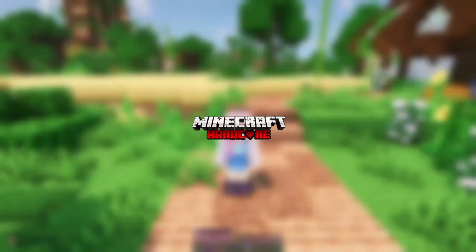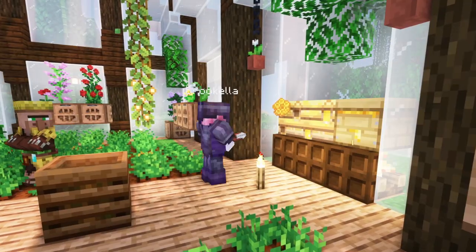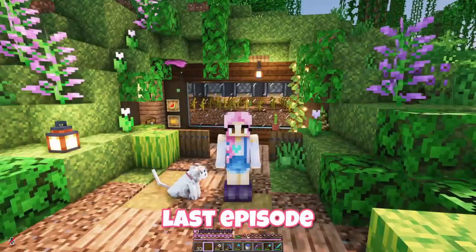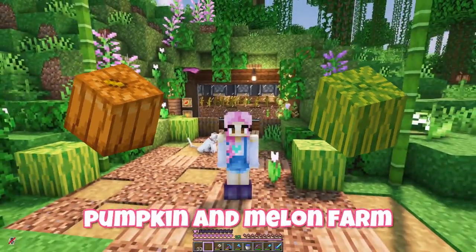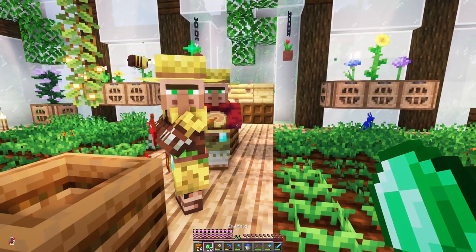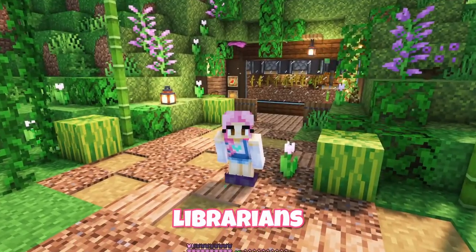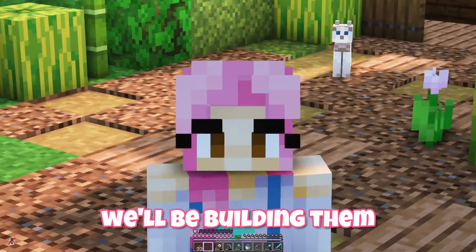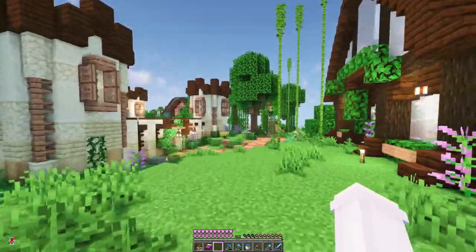Hi everyone and welcome back to our hardcore Minecraft world. I've been hard at work gathering supplies and waxing copper for our next build. Last episode we made a pumpkin and melon farm and now we have a lot of emeralds from trading with our farmer villagers. I want to breed some librarians so we can get the final enchantments we want on all of our armour, and we'll be building them a place to live — which is where the copper comes in.